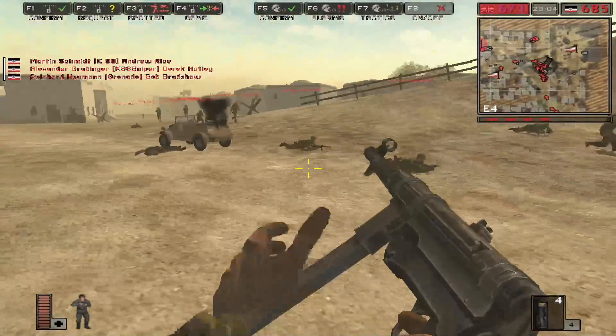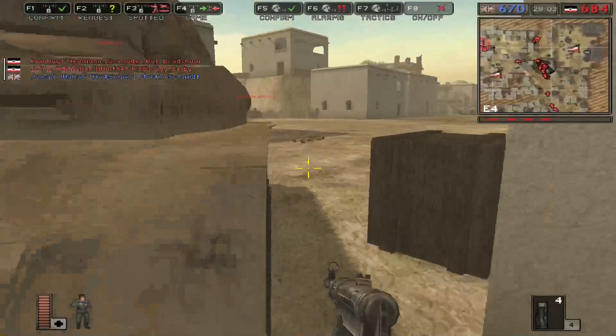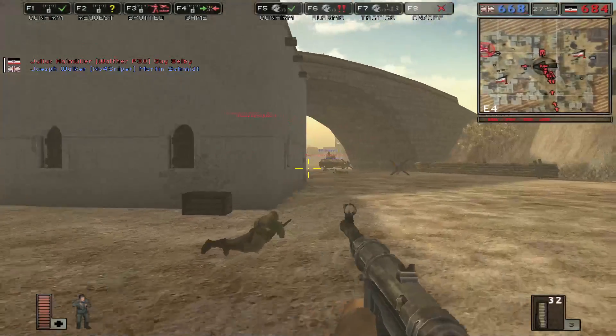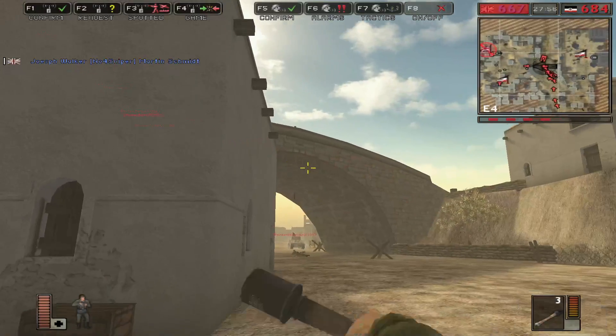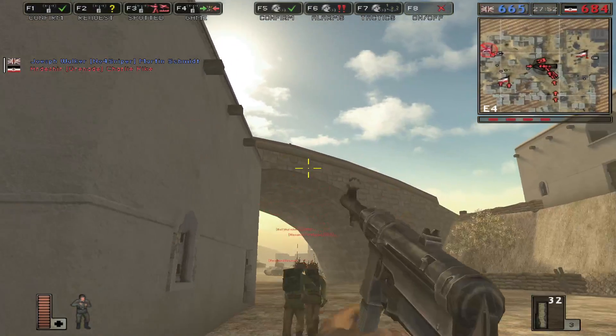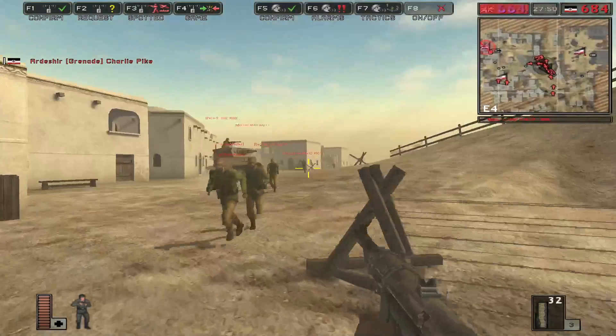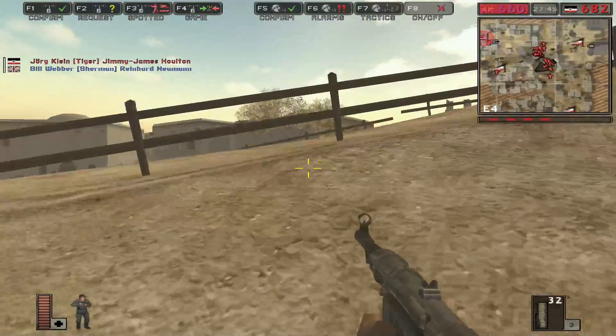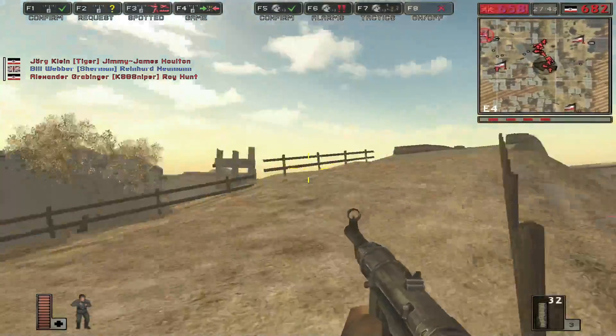Got nothing out of that — nearly killed it, destroyed a jeep, and killed teammates. Wasn't really worth it, was it. What's this — it's hectic! There's like an overpass bit and an underpass. How cool is that? This map is fucking sick.